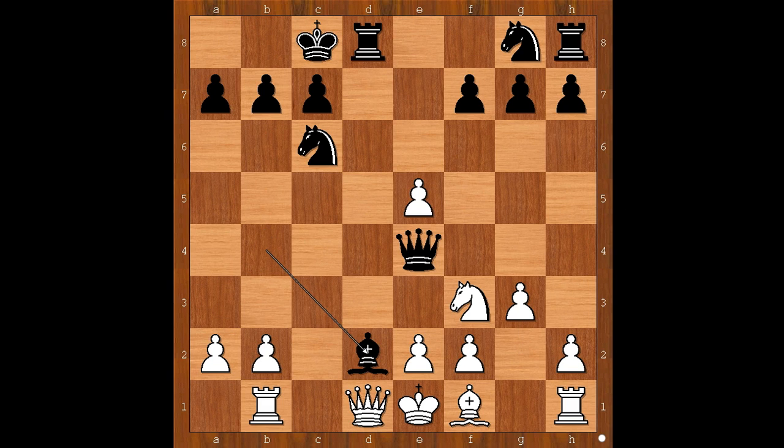The move is bishop takes on d2 check. White resigned in view of this continuation: if knight takes on d2, queen takes rook. And if queen takes instead, it's even worse — queen takes rook check, and after queen to d1, queen takes queen: checkmate.